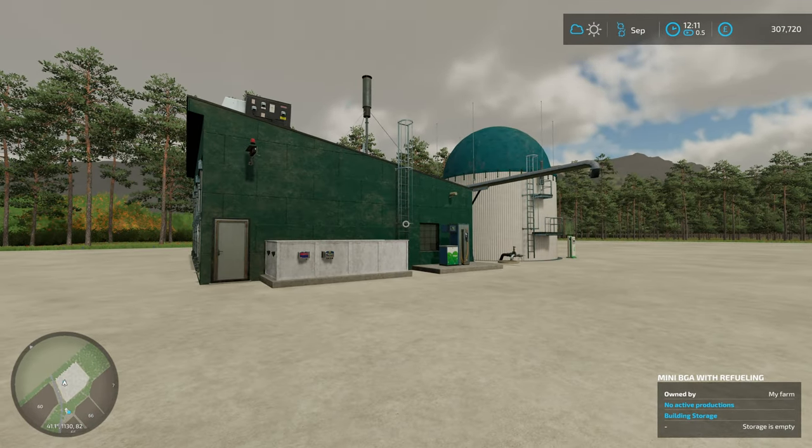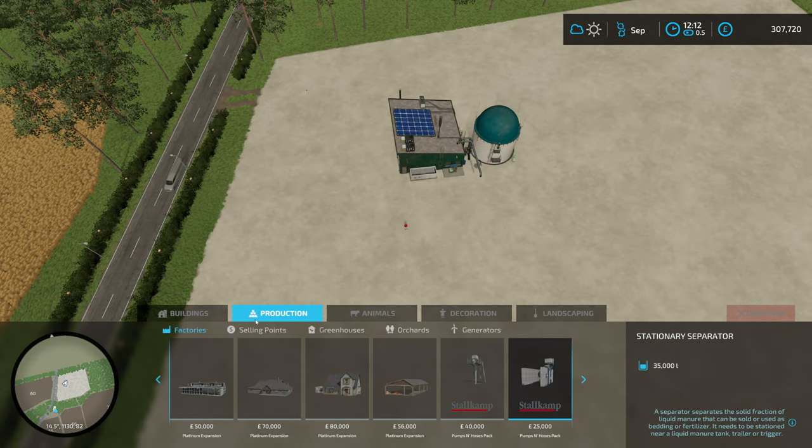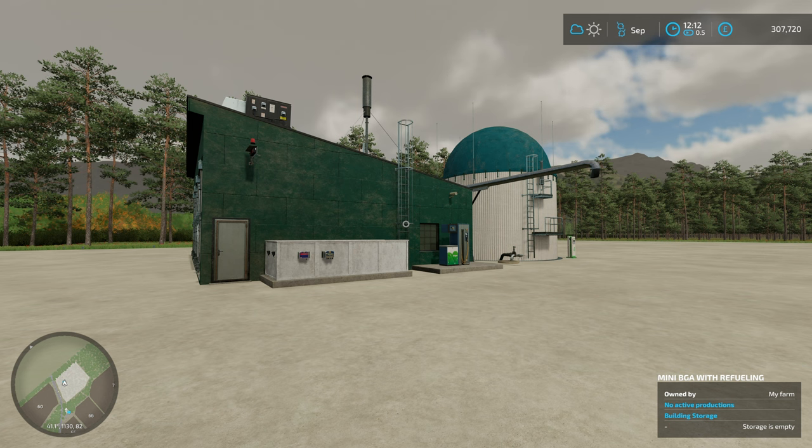Last and by no means least: productions, and in particular biogas plants. These are typically very expensive - most maps have one built in - but there are mods which make it more accessible, for example the mini BGA in front of me. This is a mod I've released, costing £55,000 to place, and it runs much faster than most base game productions. If you're doing silage contracts, your excess silage bales can go in here and you'll roughly double the amount you get back on those.